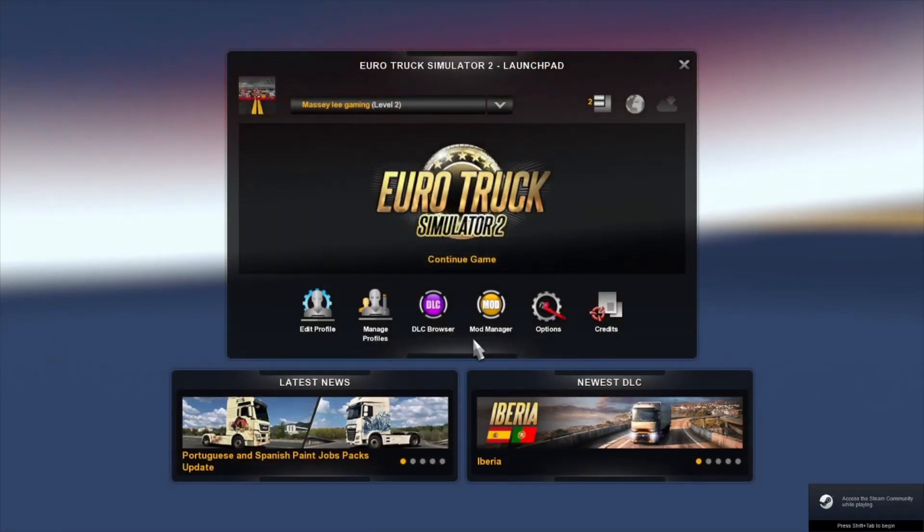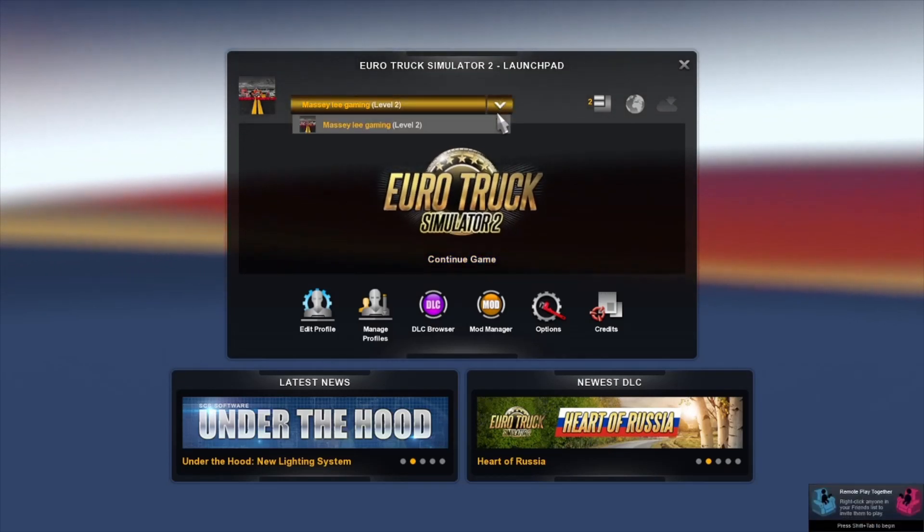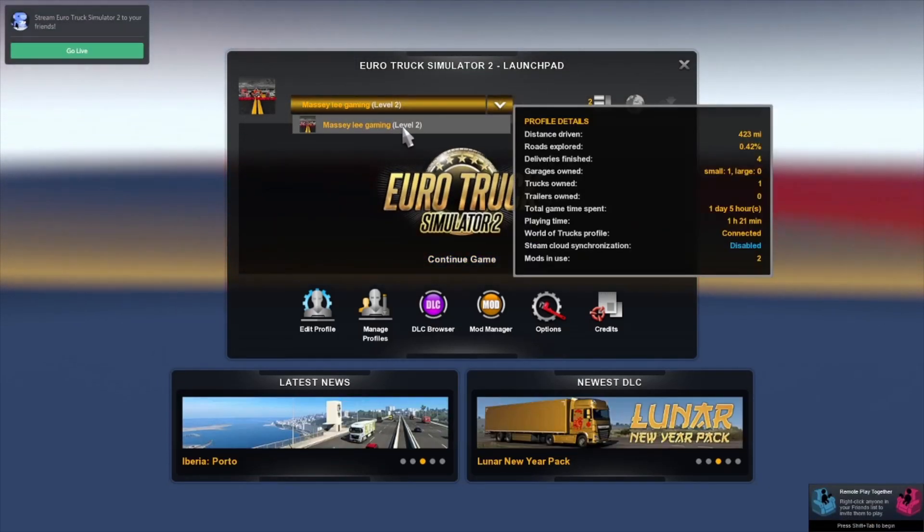Come down to Euro Truck Simulator and select whatever profile you'll be using from the drop-down box.